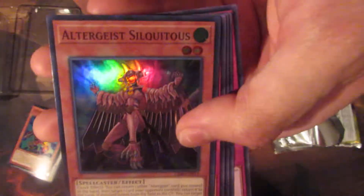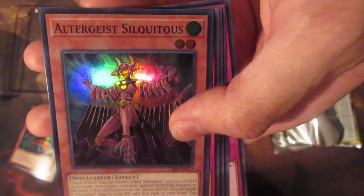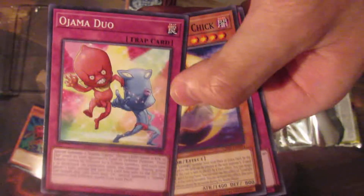We're already starting really bad — Ultra Geist, Silhouettesl... I love these guys. That pack kind of sucks. Next pack.